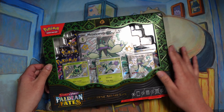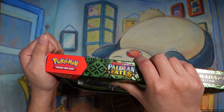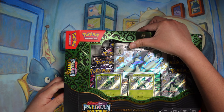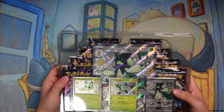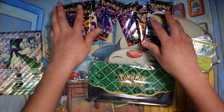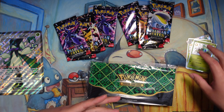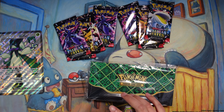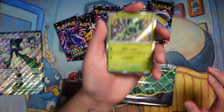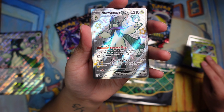We actually opened one of these off screen because Kayla wanted her own Meowscarada set, so now I get to open mine to add to my promo collection. Let's get these open and I'll show you what each one comes with. We get four booster packs — basically like an ETB price — but we also get the Sprigatito, Floragato, and full art Meowscarada.